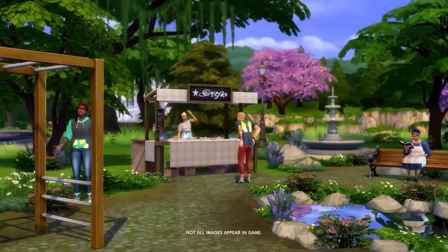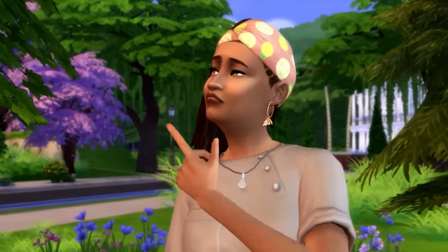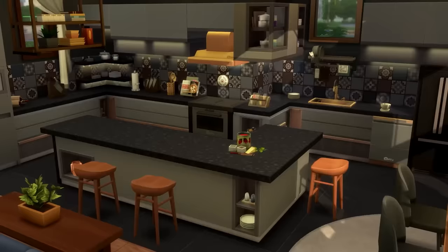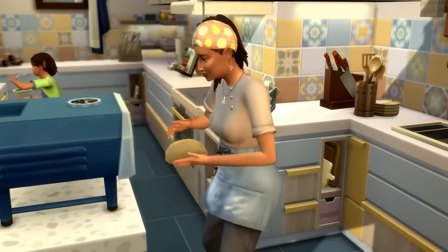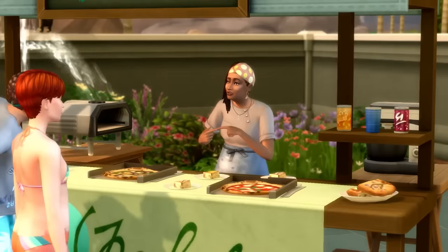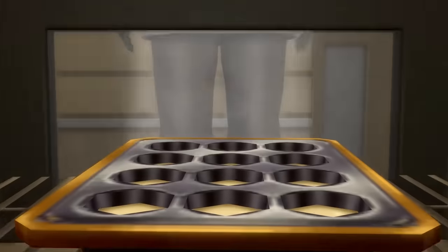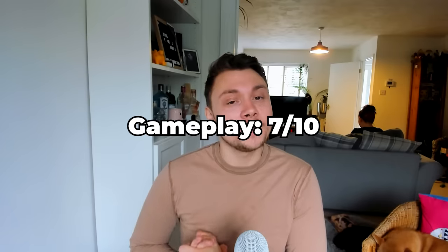I actually don't hate this stuff pack, which is rare for me because I usually think stuff packs are never really worth the money. Although it does feel like recycled content — essentially the yard sale mechanic, but whereas before the coding locked food out of the yard sale, now it's basically just been unlocked. So you're not really paying for brand new content, just recycled content. As with all stuff packs apart from Paranormal Stuff, they are a little bit limited and underwhelming in terms of gameplay. But if you enjoy running your own business and selling things, this definitely enhances cooking in a more rewarding way. In many ways it's better than Dine Out, because with Dine Out you can't even make the food yourself and sell it. For gameplay, I'm giving it a 7 out of 10.